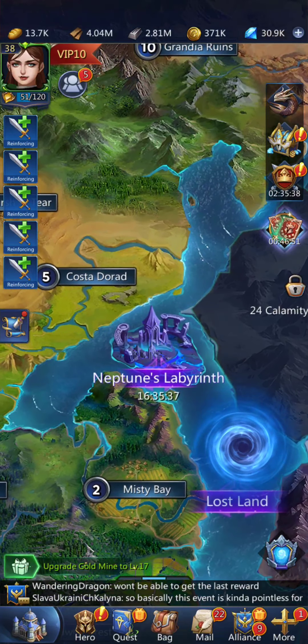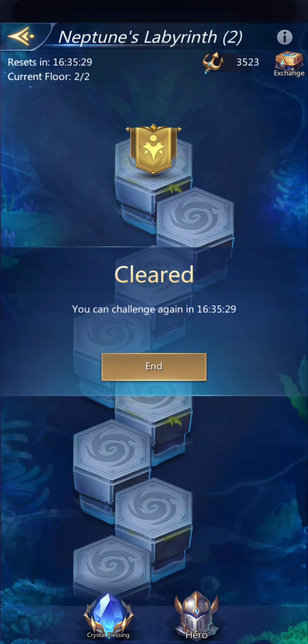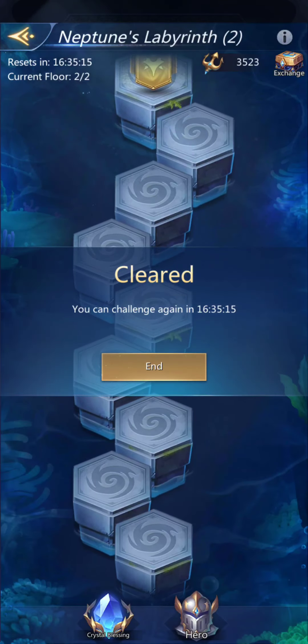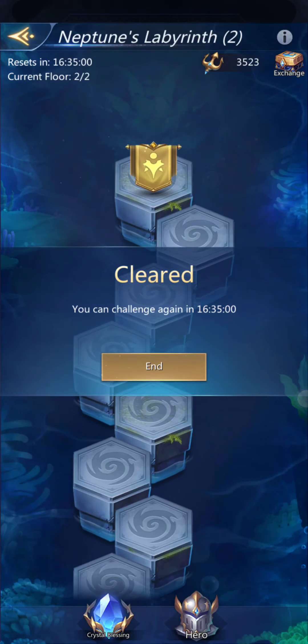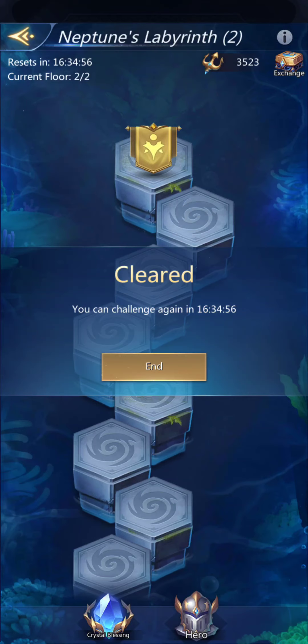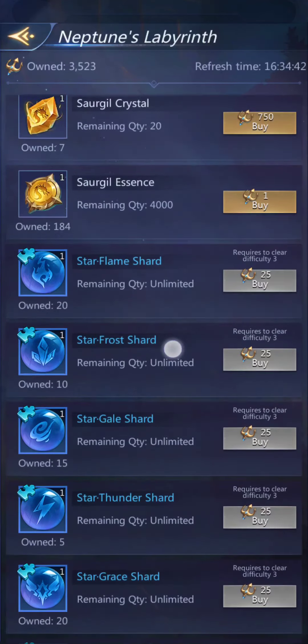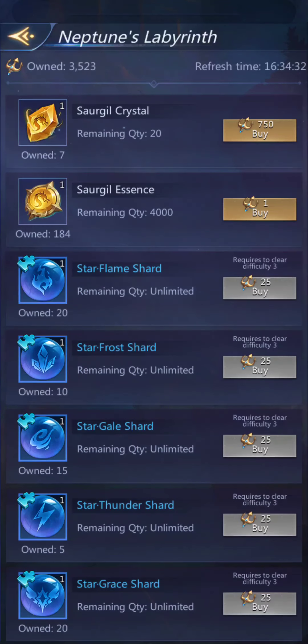I wish I had remembered that this event occurred on this day, because the best place to get things is in Neptune's Labyrinth. But I forgot. You can only clear one floor — each floor has two parts. These are gem battles and I'll do a video exploring it in more depth tomorrow night. The main thing is you get rewards, and you get these trident thingies and you can exchange them for other things depending on how many floors you've cleared. I've only cleared floors one and two, so I can't buy these yet. I'm just going to keep saving these tridents until I can buy these.